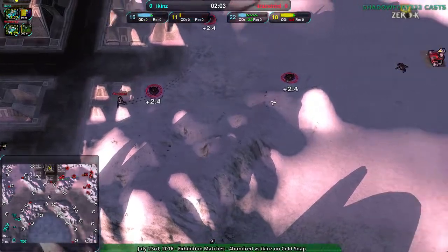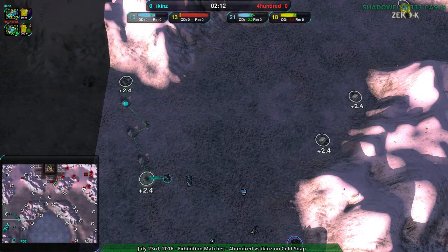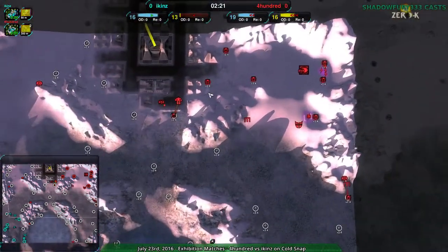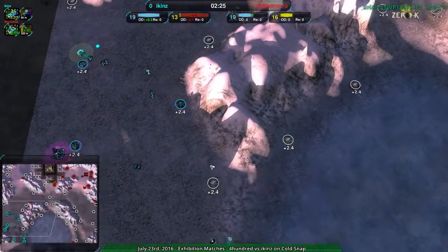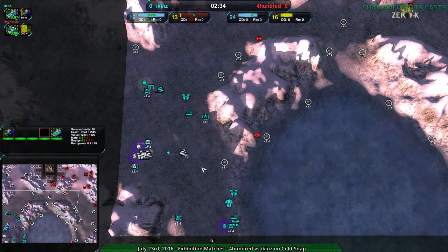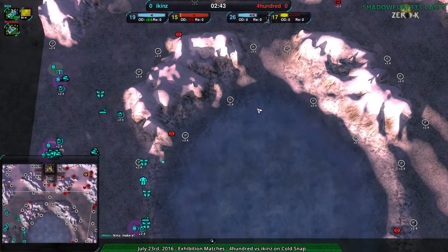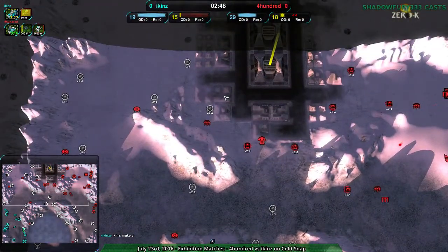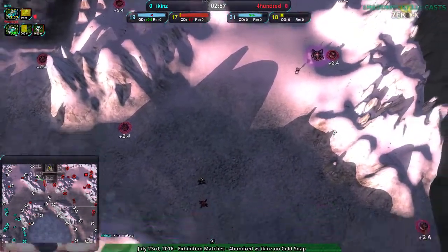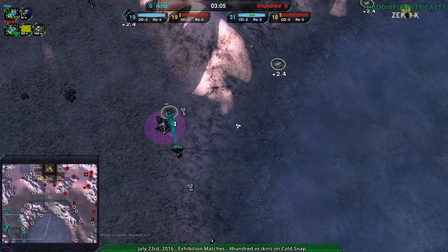400 makes a lot of sense with their strategy and they are getting quite far ahead economically. Icons on the other hand is expanding but slowly — partly timidity, partly because they started on the south side of the map which has resources more clustered rather than evenly spread like the north. No, it looks like it's really just that 400 is much more focused on building up their economy — they have two workers as opposed to Icons' one, and they're taking the center.